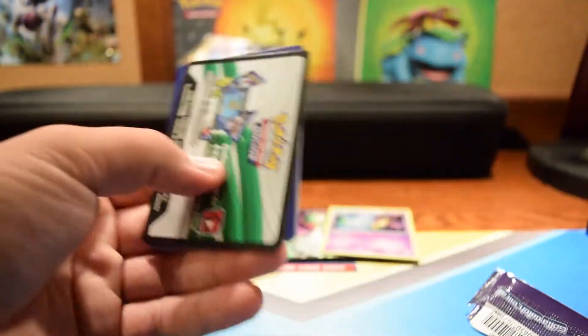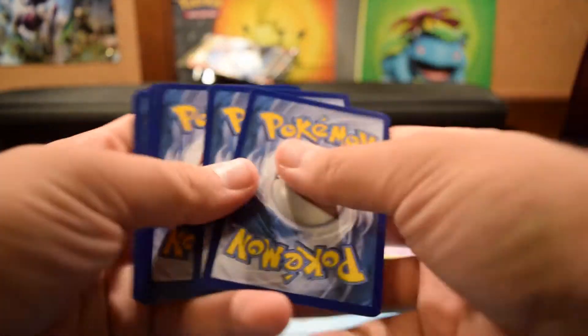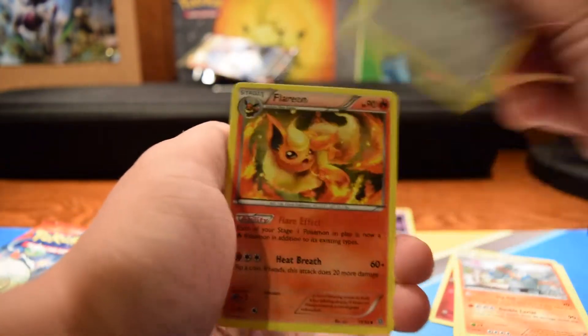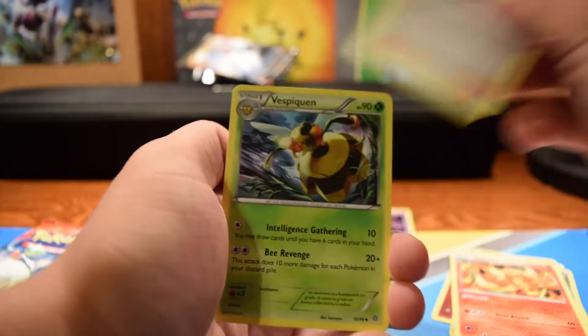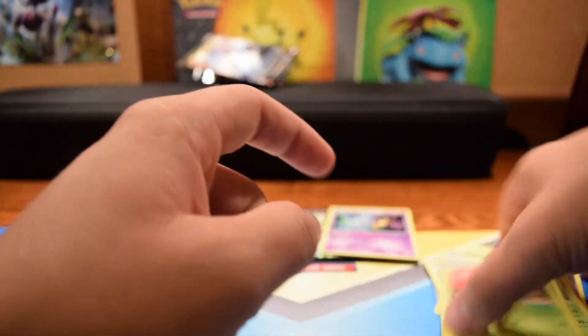I'm not really expecting anything out of these ones, but let's just go for it anyway. Code for you guys again. We start with a Ball Guy, Cottonee, Relicanth, Golurk, Beldum, Flareon, Lysander, Vespiquen, Combee, and a Vileplume Non-Holo Rare. Nothing out of that one, but you know what, I can't complain from what we've got already — it's really, really good.